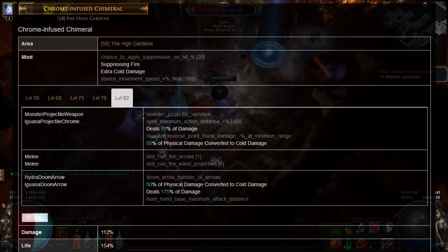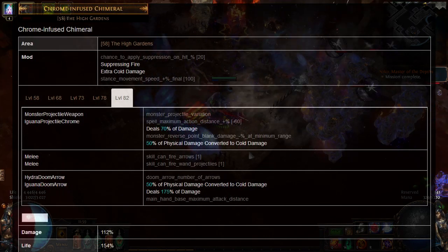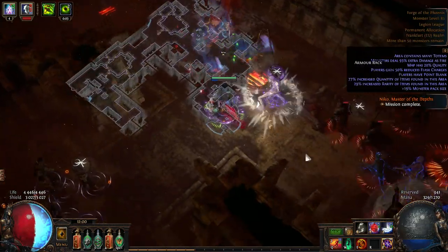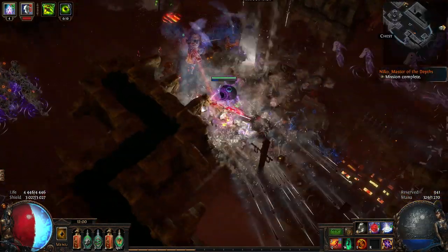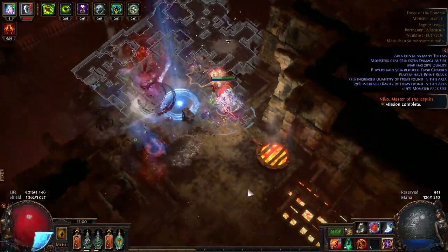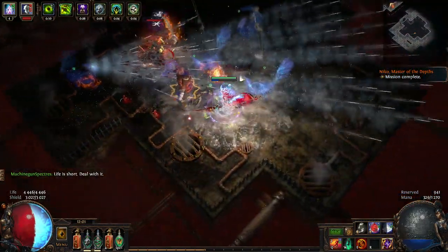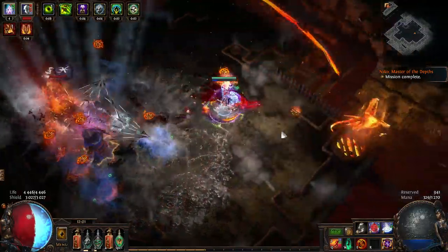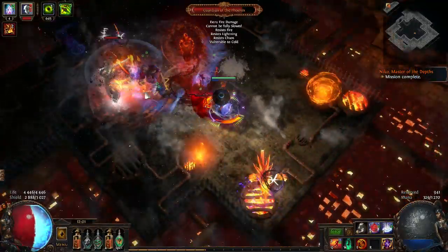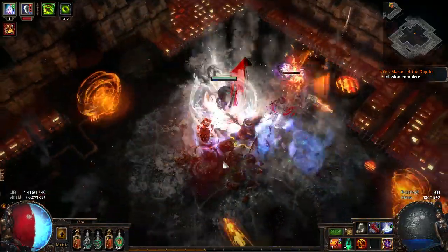The drawback is that they have a reverse point blank — the closer the target, the less damage dealt. But because of the minion AI they still try to get close to enemies. To counter that against big bosses I tried swapping GMP for point blank, though it may be better to use vicious projectiles. However, vicious projectiles reduce attack speed, and you want as much attack speed as possible because attack speed and movement speed make the spectres smoother.